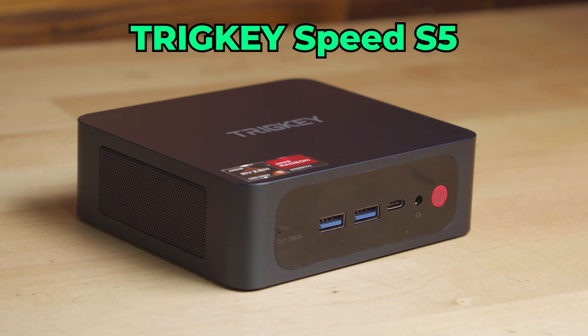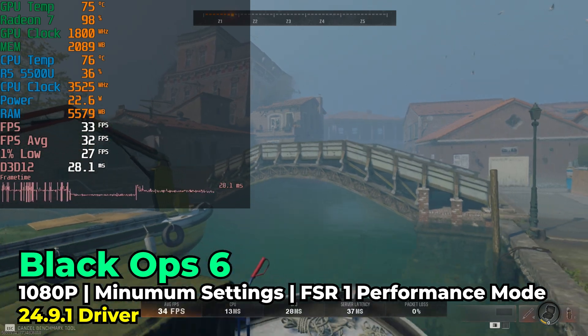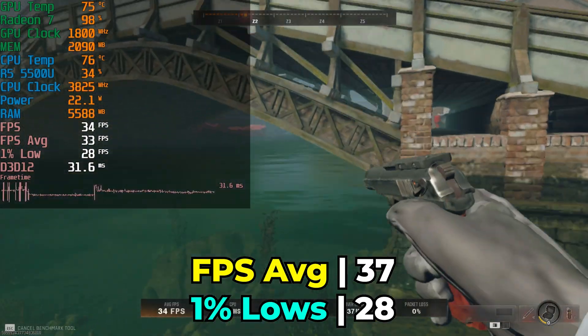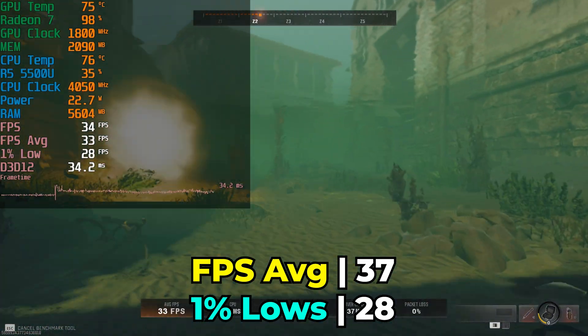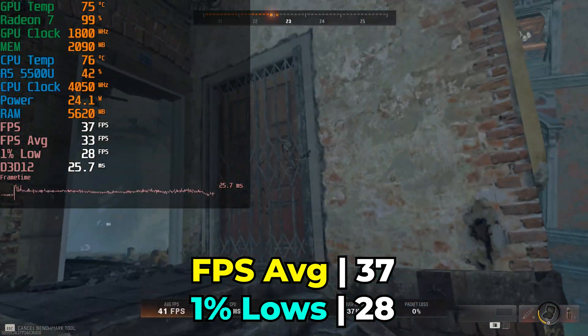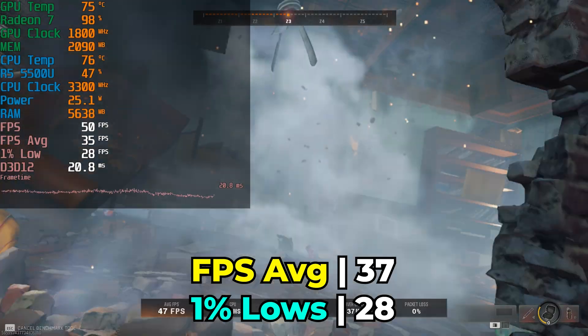To start us off, we're going to be taking a look at the Tricky Speed S5 mini PC with the Ryzen 5 5500U. Jumping into the actual game, here it is running with the lowest in-game graphics settings, using FSR 1 at the performance preset. We are giving this game everything possible to try to get the best performance, and unfortunately the 5500U really cannot keep up.